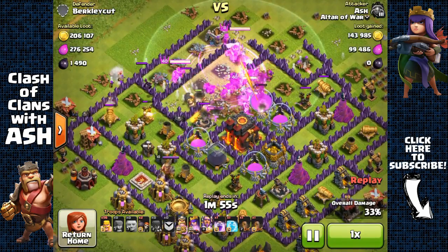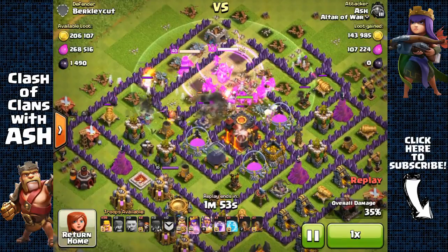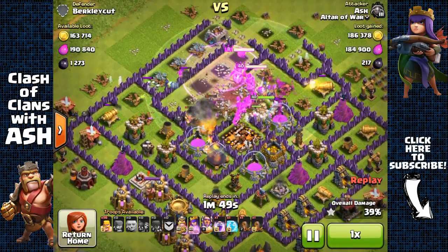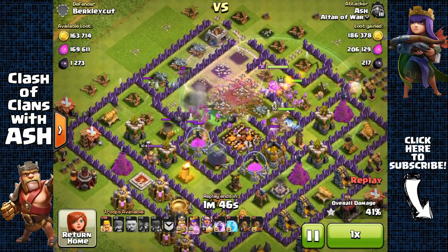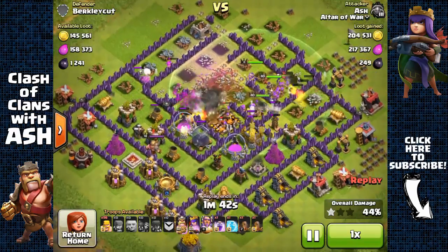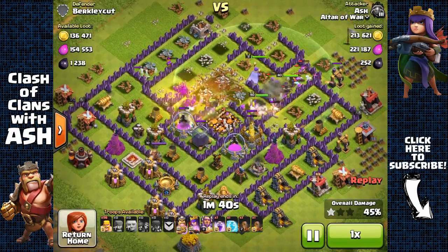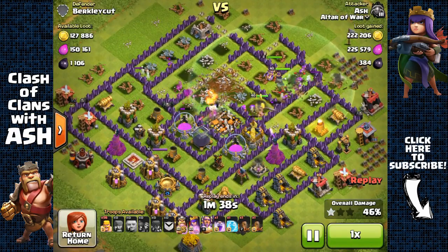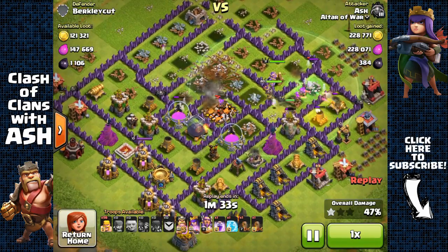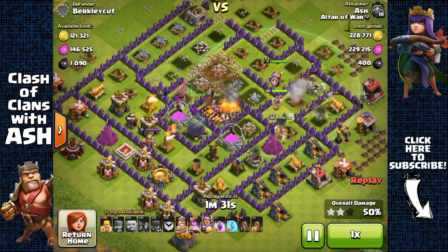He does have a single-target Inferno Tower, but it's obviously single-target so it's not gonna be a problem against this many Barbarians and Archers. Quickly took that out, and now as you can see my troops have made it towards the core. They're all freely targeting all the storages in there and the defenses are having a hard time protecting them — even using just Barbarians and Archers, those defenses are having a pretty difficult time stopping me from stealing all of those resources.